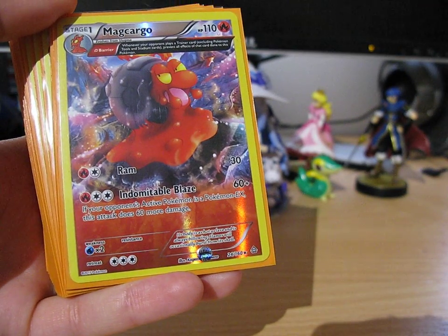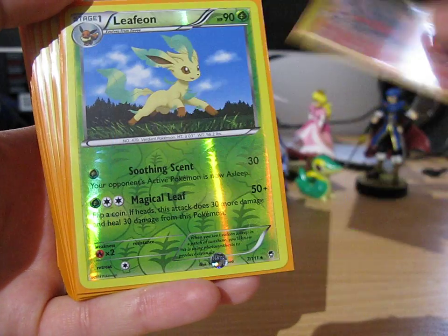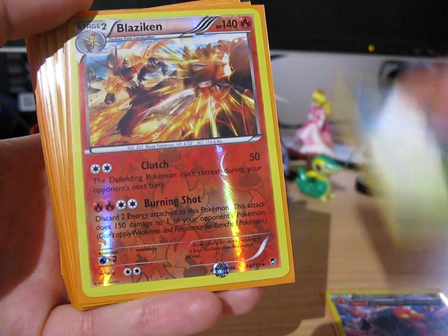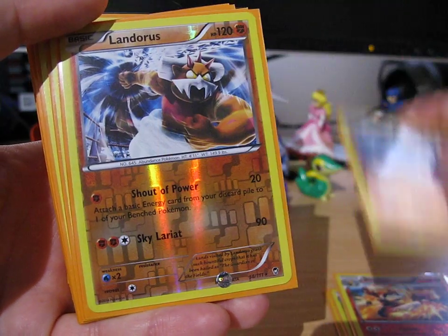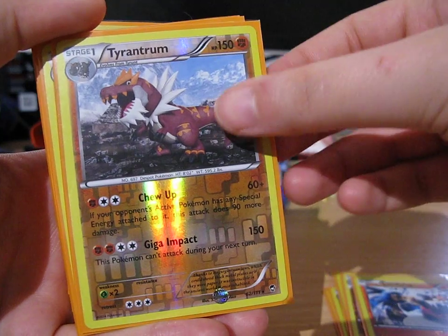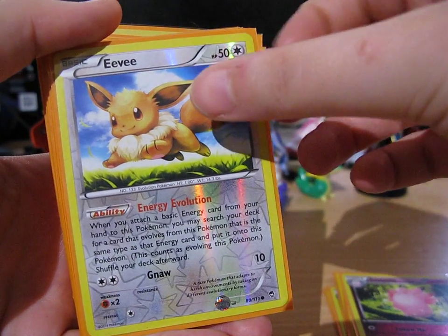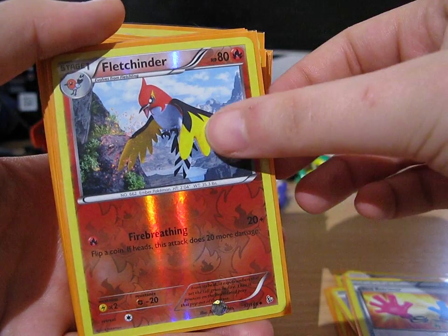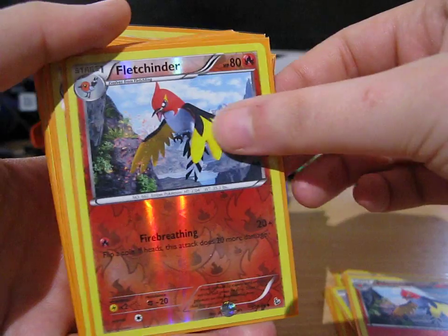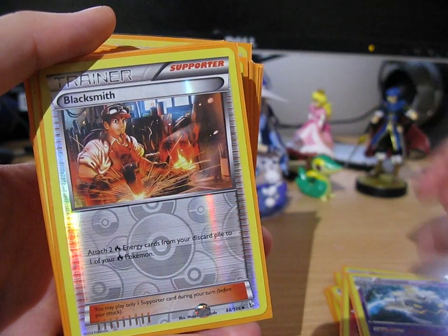And now we'll get on to the reverses. We've got Magcargo, Leafeon, Blaziken, Machamp, Landorus, Tyrantrum, Clefable, Eevee, Tool Retriever, Fletchinder — I've got two of those — and a Reverse Rare Dusknoir. Blacksmith.